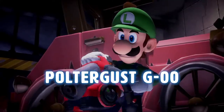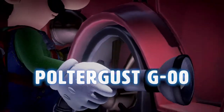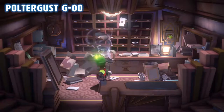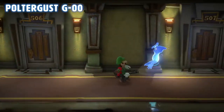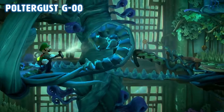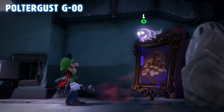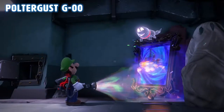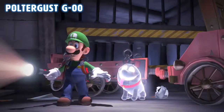Even the spookiest spectres are no match for the Poltergust G-00, the latest invention from Professor E. Gadd. It inhales almost anything. Begin by flashing ghosts with the strobe bulb, then vacuum them up. Plunge, then get some air, or pull something out of thin air. You'd be amazed what this thing can do — and this isn't even the half of it.